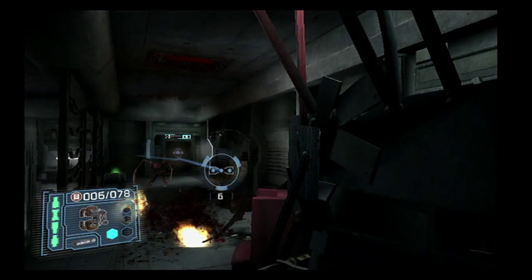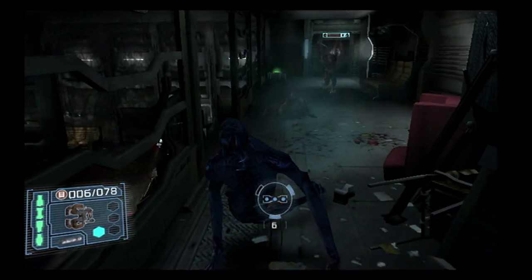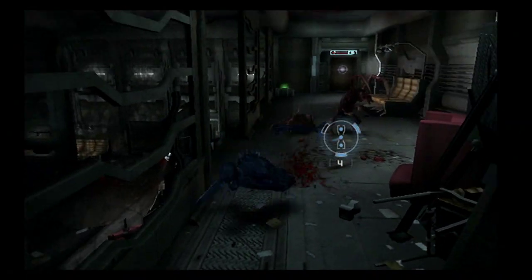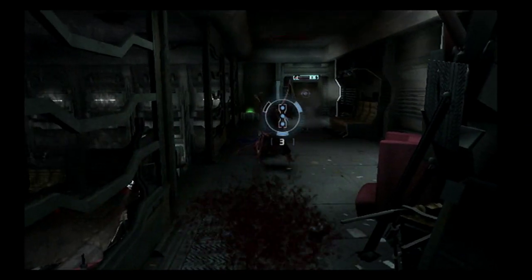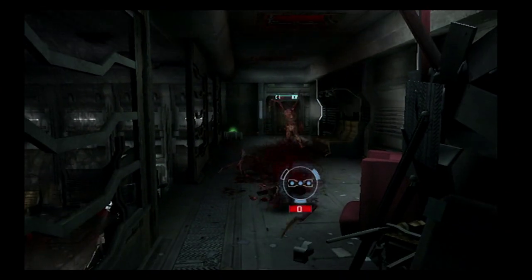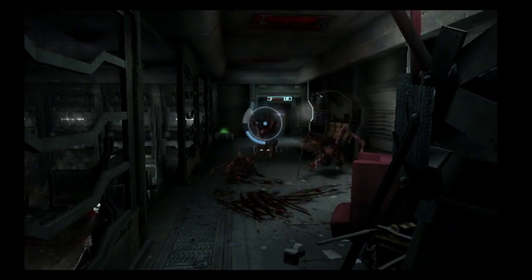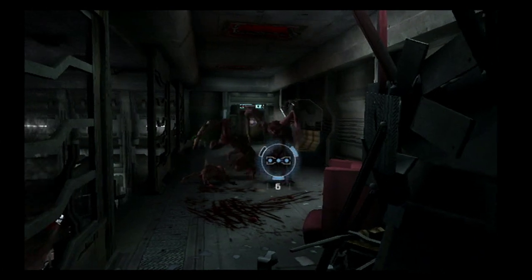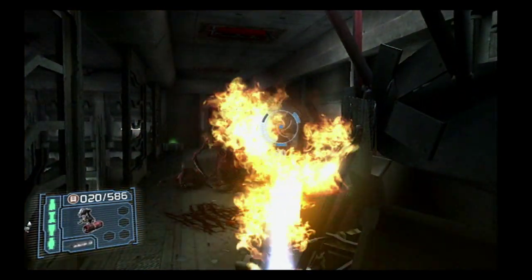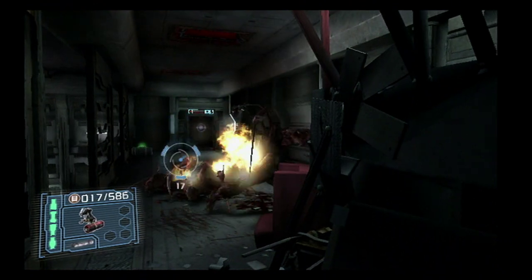What sort of different enemies and weapons are we going to expect in Extraction? We've got all the original weapons from Dead Space and three all-new weapons, two of which I can mention: the rivet gun, which is your default weapon, and the arc welder which you'll see in the demo in a bit. As far as enemies go, we have all of the original enemies returning with about four all-new ones and some all-new bosses as well.